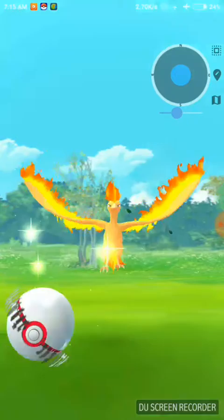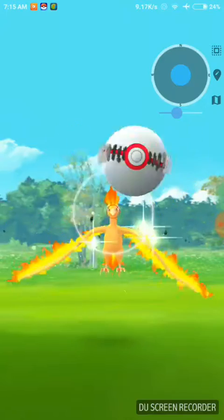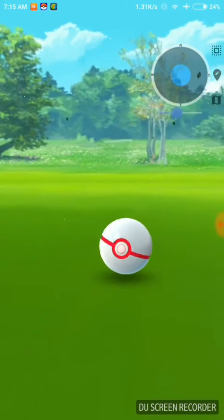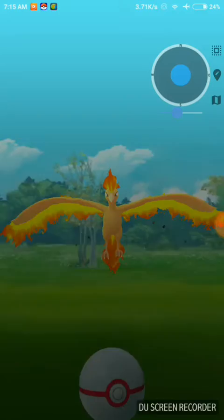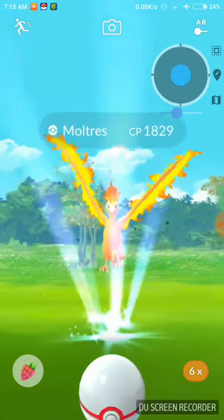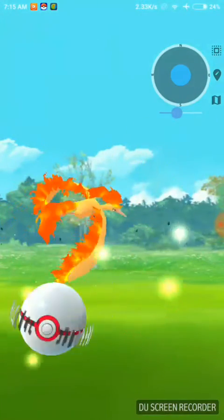Now you have to throw a Premier Ball, and the second step is to give it a Golden Raspberry first. The barrel trick is not working so I have to add many more. Okay, I got a great throw — let's see if we caught it in one ball. No problem, we will try more. Another golden raspberry — alright, my one ball has missed.